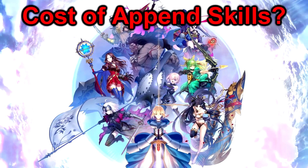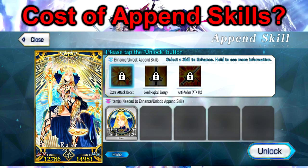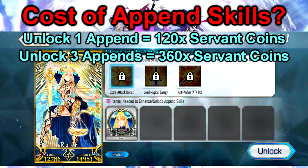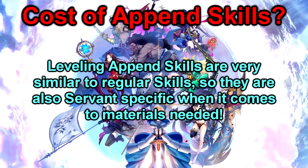Now let's talk about the costs of unlocking and leveling up these append skills. You will find the menu for this if you scroll down a little bit among the enhance options. The first level of an append skill is universal in terms of cost and also the only level that requires servant coins. To unlock an append you will need 120 coins of the servant you want to unlock it on for each append skill, so with quick maths you will need 360 coins if you want to unlock all three. The first level only costs coins and nothing else, not even QP, and the order is completely free — for instance you can only unlock the second append for starting gauge if you want. After the first level it becomes basically the same as leveling a normal skill, but keep in mind that the materials needed depend on the servant, so check what you need online.